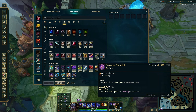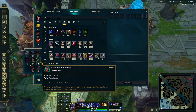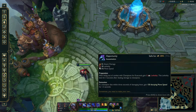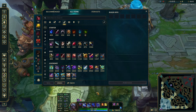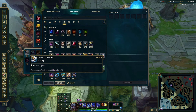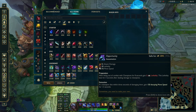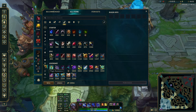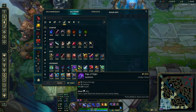Since the first two items — Youmuu's and Opportunity — don't provide ability haste, you have to go Lucidity Boots. You finish tier-two boots after your first item. Swiftness and Lucidity Boots have almost the same win rate, so you can take either depending on preference. But I recommend Lucidity Boots when going Youmuu's and Opportunity since you already have a lot of movement speed from those items and you need the ability haste instead.